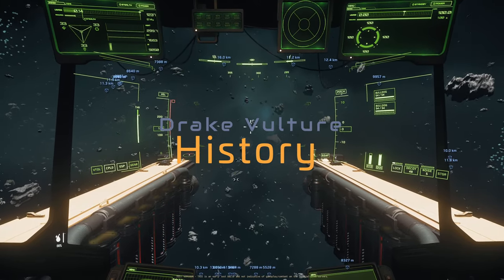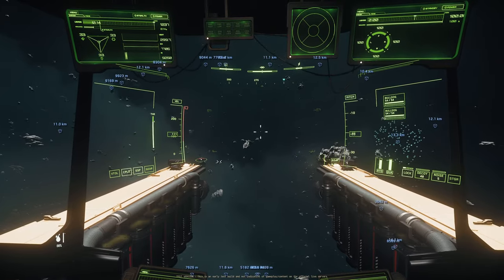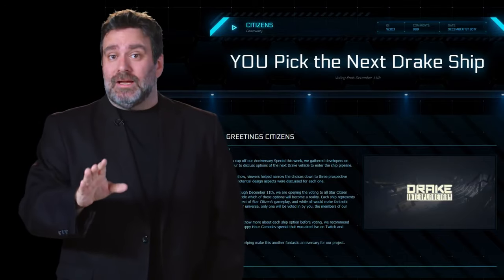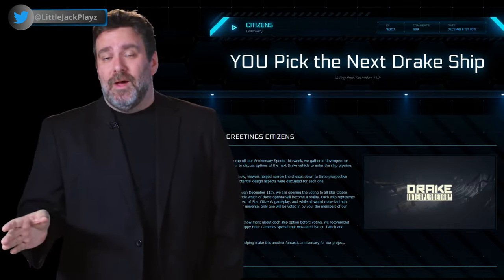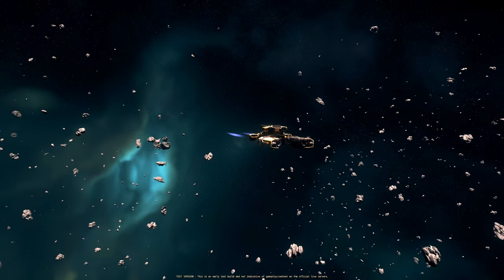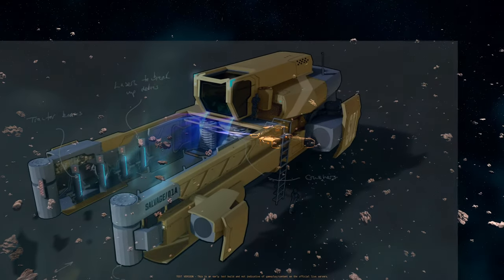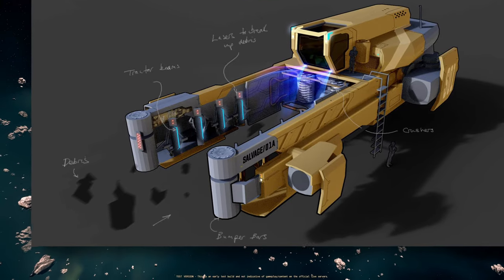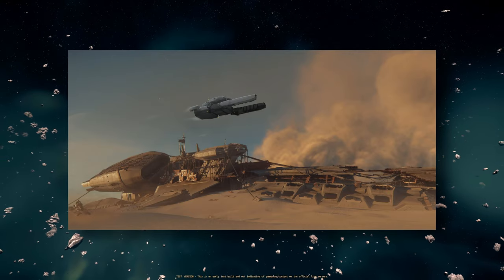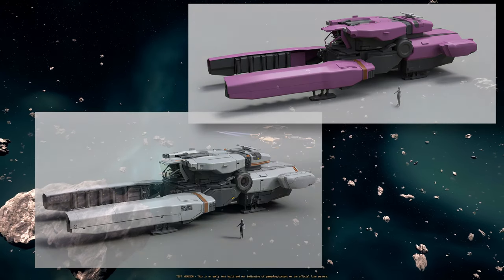Before we get started, some history. As part of the 2017 end-of-year anniversary celebration, the ship team decided to ask the Star Citizen community which Drake ship they would like to see developed next. The poll offered short descriptions of three possible ships. The entry-level Drake salvage ship, codename Vulture, won the poll. The ship was introduced as a specialized salvage ship designed for players to gather and process valuable materials from derelict spacecraft. It went through a development process that included design, modeling, texturing, animation, and testing before finally being released as a playable ship with the 3.18 PTU in December 2022.